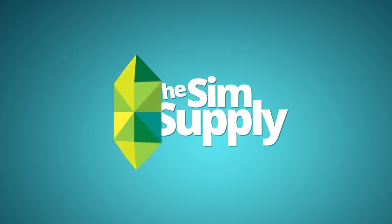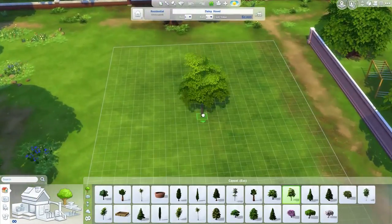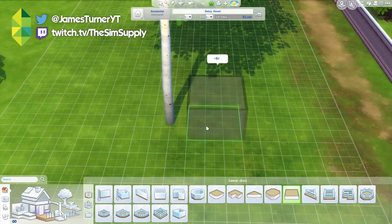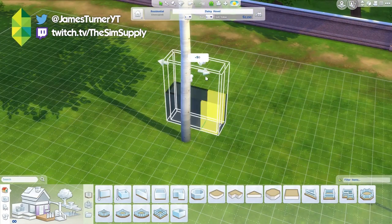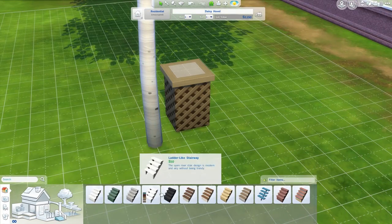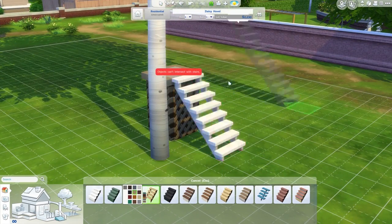Hey guys, James here today and welcome to another Sims 4 house building video. Today we are building a treehouse. Ever since I added back in move objects I've wanted to try and do one, so here it is. It's nothing too special — it's pretty much just a house in the trees. You pretty much get what you expect.